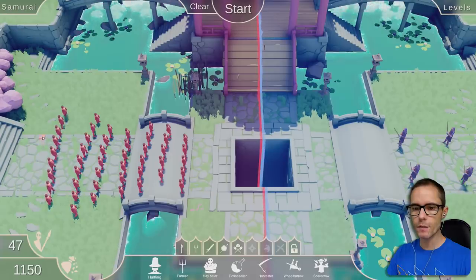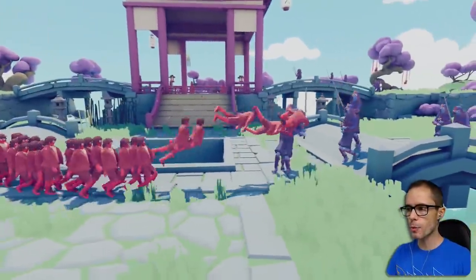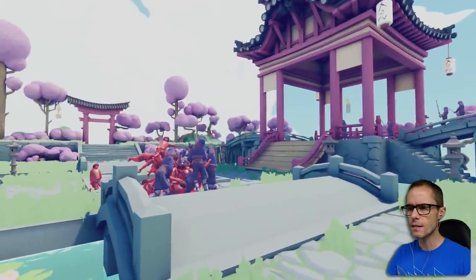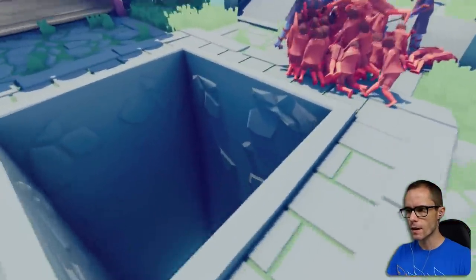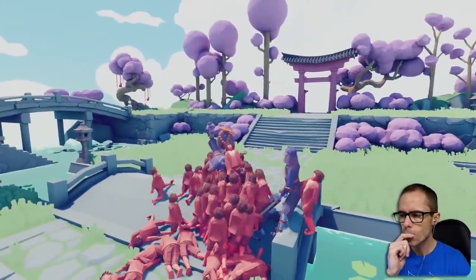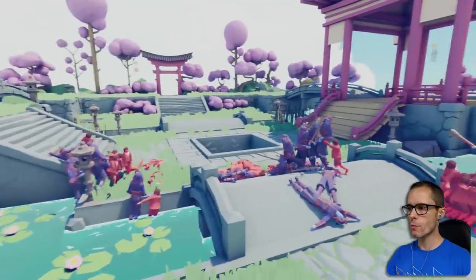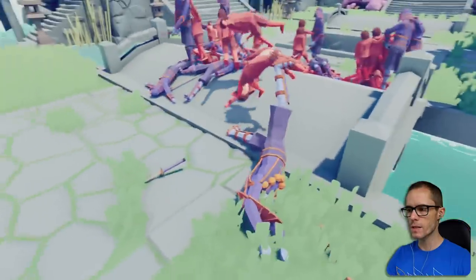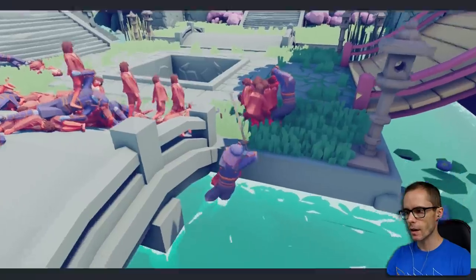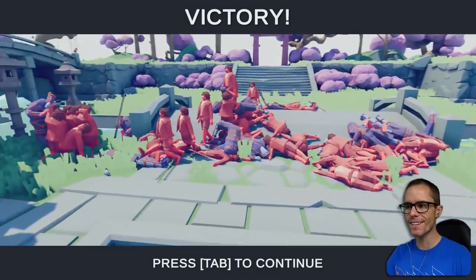I'm gonna create 50 of these guys to see how the Samurai go against these new Halflings. Are you just gonna chop them down? Oh, there's loads more Samurai than I thought! There's even this guy with a stick! My Halflings aren't doing so well. And there's even like a hole here - that's a creepy hole. They're getting chopped down. I like this map! There are so many more units here than I thought there was. We actually won, somehow. These Halflings are OP.